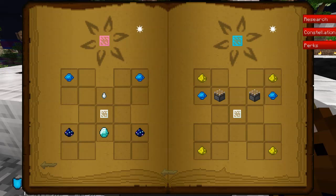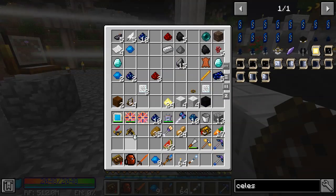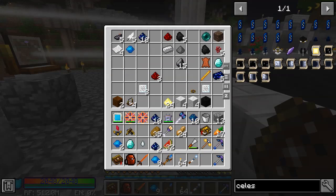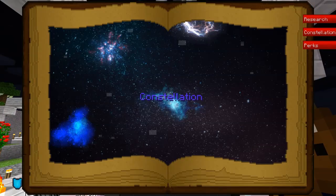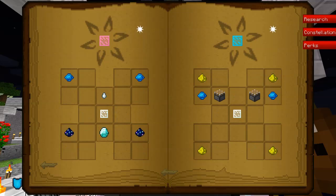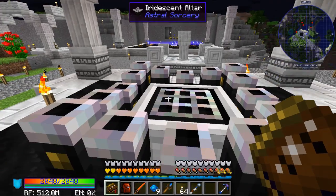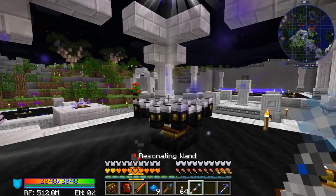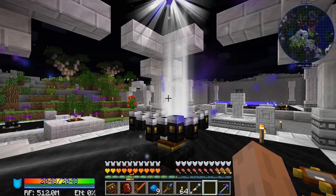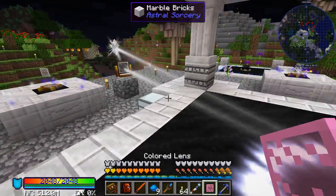We're going to make the Regeneration lens just for fun. We need two Aquamarine, two Stardust, a Calcite, a Diamond, and a Glass Lens — all that should be right here. Let's go ahead and craft it. There's our Regeneration lens — let's craft it. We have a colored lens now.